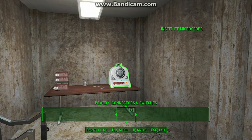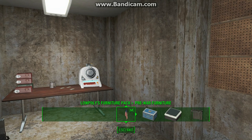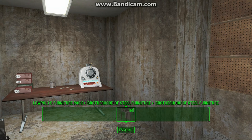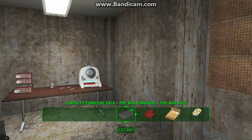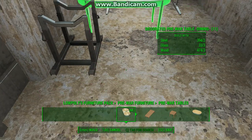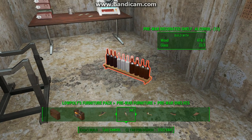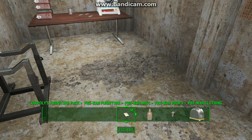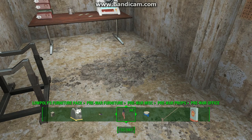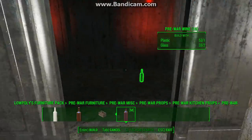This is available on Bethesda.net; I have Nexus on this computer. The mod is called Low Polys Furniture Pack, and it adds a ton of new things from vault, Institute, and pre-war themes. There's also a Brotherhood of Steel one which is just walls — useful in some occasions. He has a ton of pre-decorated stuff, like a table with all the items already on it, and pre-filled shelves that I use all the time. But the coolest part is the misc section, where you have a ton of stuff for pretty much anything — you can do kitchen setups, put some different food items that you can't knock over. It's excellent.